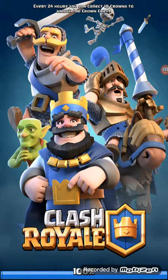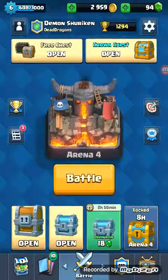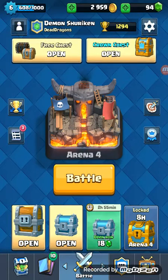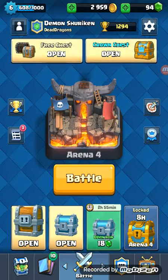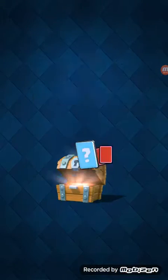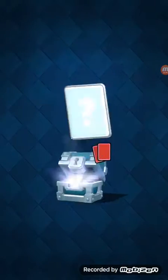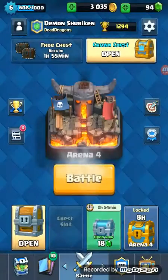Hey guys, it's me Animal Genius and we're back for another Clash Royale video. Today we're on my second account, which I'm close to having Spell Valley. I saved up some chests — I got my first giant chest in the bottom left corner, which is the first slot. Let's open our silver chest, then the crown chest.